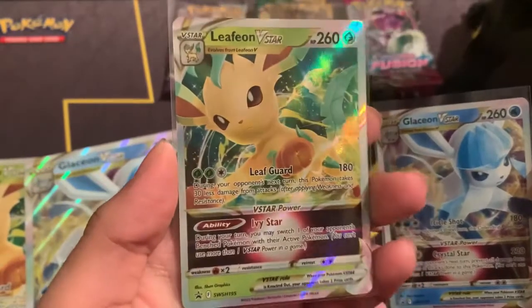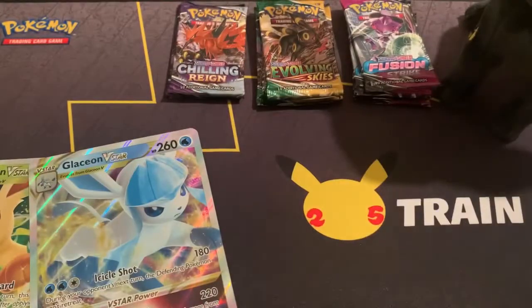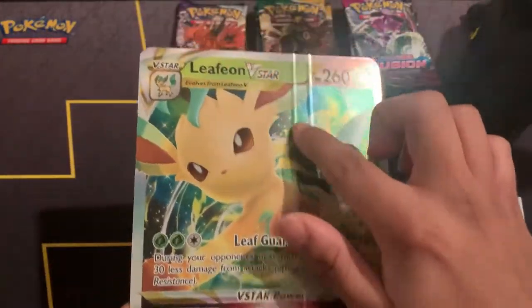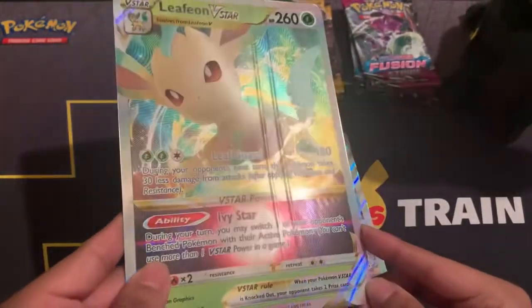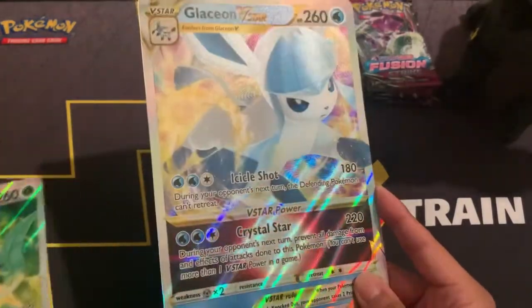Here's Leafeon and Glaceon V-Star. And oversized versions of the cards. Unfortunately, mine has like two loose ends right here, so they're extremely noticeable. But I don't mind that — they're oversized cards. If they were ever on the real cards, that would have been very unfortunate.